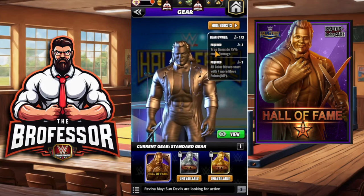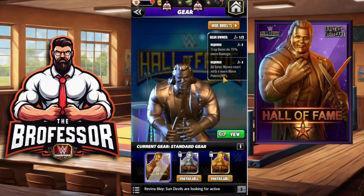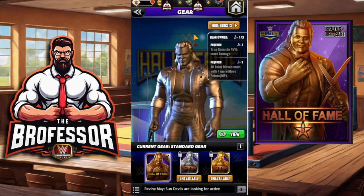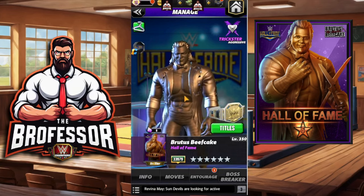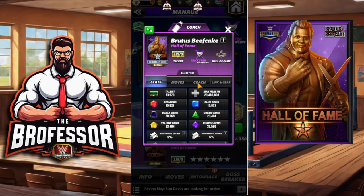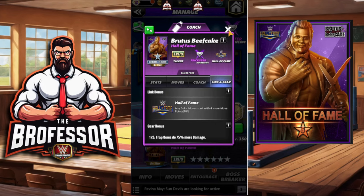He does have two gears: trap gems do 75 more damage, and all color moves start with four more move points. These two are going to make him an absolute monster in this game, and I'll show you how and why. First off, Brutus the Barber is an aggressive trickster — a coach green character. Moves that deal damage will deal 30 more damage, and moves that generate green gems will create three more green gems. He does have the Hall of Fame link.